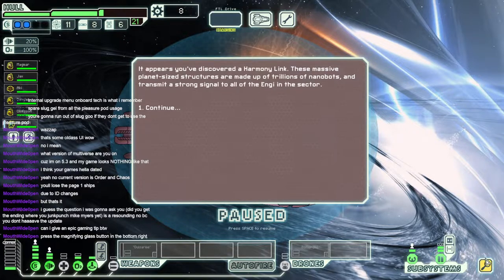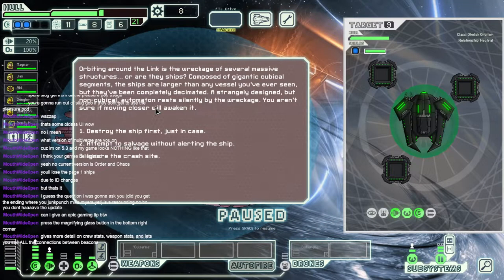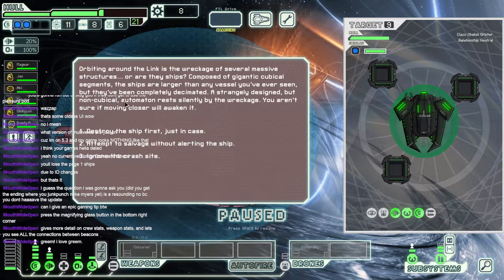Press the magnifying glass button in the bottom right corner. We probably should not have come here. Two stats weapons lets you see all the connections between beacons. Opening around the link is the wreckage of several massive structures — or are they ships? Composed of gigantic cubical segments, the ships are larger than any vessel you've ever seen, but they've been completely decimated. A strangely designed, non-cubical automaton rests silently by the wreckage. You aren't sure if moving closer will awaken it. Very Borg looking. Destroy the ship first, just in case. Attempt to salvage without alerting the ship, or ignore the crash.